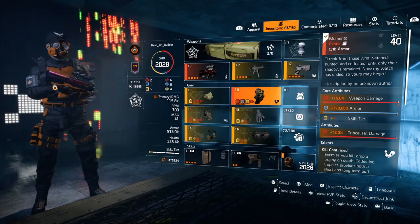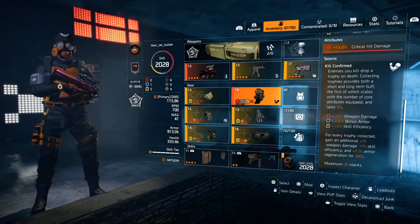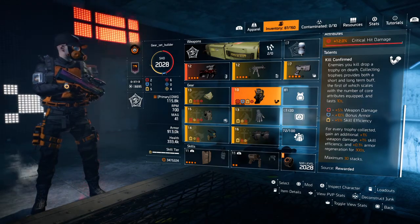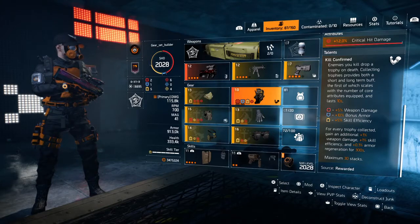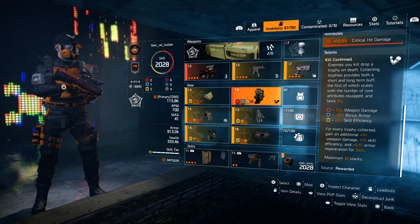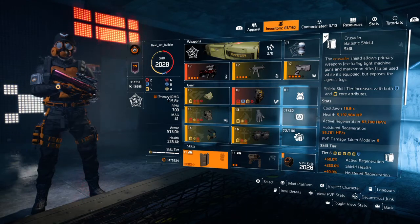For the backpack — the Memento exotic. Core attribute: 15% weapon damage, 170,000 armor, one skill tier, 12% crit hit damage. The talent is beautiful for most builds, even skill builds. Kill confirmed: enemies you kill drop a trophy on death; collecting trophies provides both a short and long-term buff. The short buff scales with core attributes equipped and lasts 10 seconds — two reds gives plus 10% weapon damage, one blue gives plus 10% bonus armor, and six yellows gives 30% skill efficiency. The long-term buff: for every trophy collected gain an additional plus 1% weapon damage, plus 1% skill efficiency, and 0.1 armor regen for 300 seconds, stacking up to 30 times.